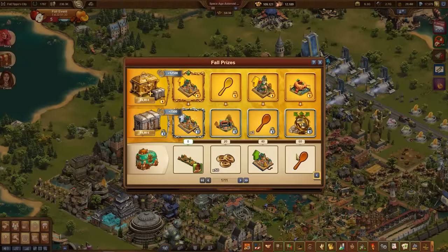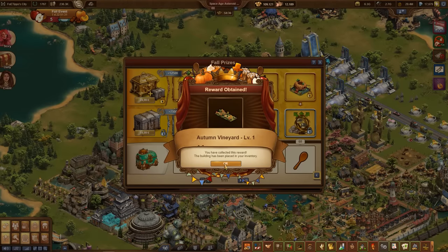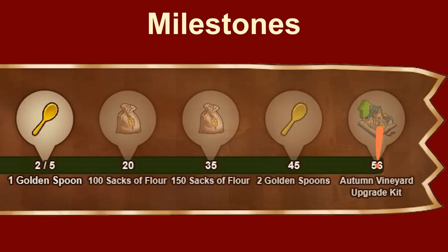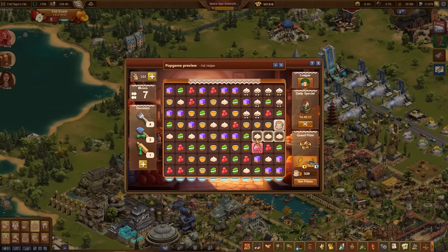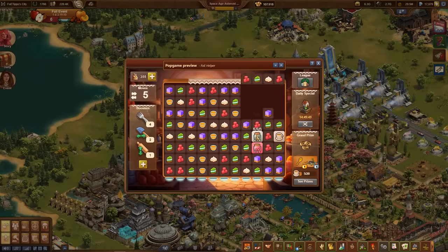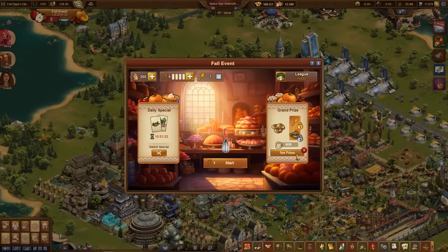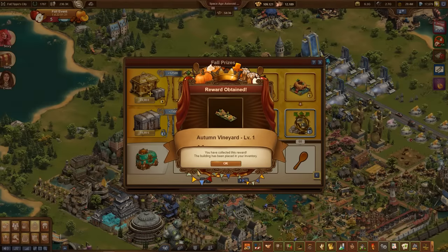The first grand prize is the Autumn Vineyard Level 1, which you can claim for free at the beginning of the event. For every 20 coffee cups there is another grand prize, and every second grand prize is an upgrade kit for the Autumn Vineyard, which can be upgraded to level 9 with a total of 8 upgrade kits. Since there is an upgrade kit for completing the event quest series, you will need another 7 upgrade kits from grand prizes, requiring 280 coffee cups. You should get an average of at least 3 coffee cups out of each wooden spoon to end up with the main prize at the highest level. Always remember to collect the grand prizes, otherwise they would be lost at the end of the event.